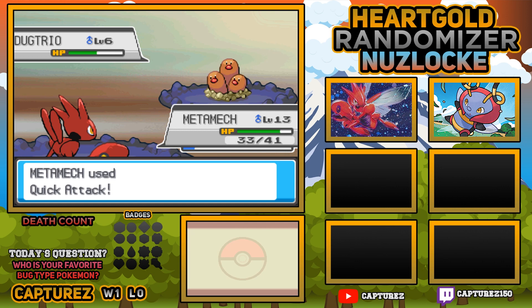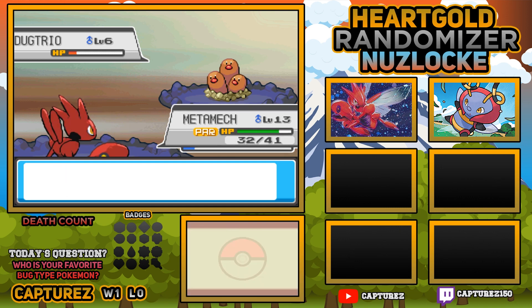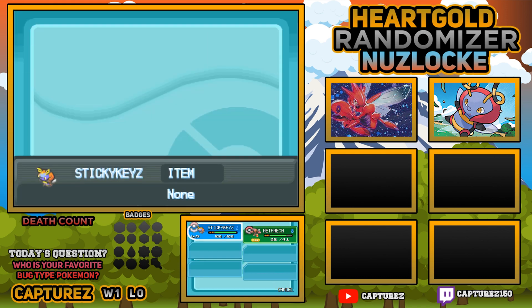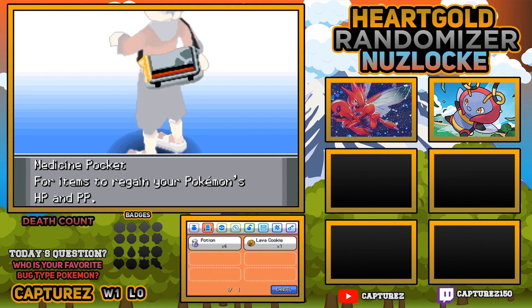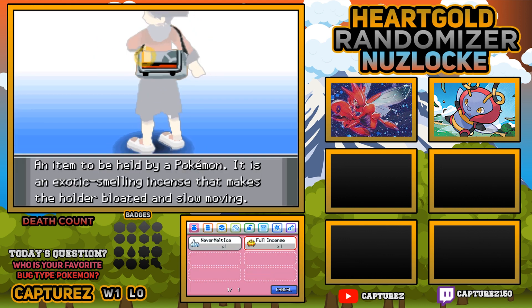There's a Dugtrio. Metamech's going to come in and use a Quick Attack - might get the one-hit KO, maybe not. Dugtrio just held on and it's got Tri-Attack too, which is going to be not very effective because of our typing, but still - it was able to get the Paralyze on us, which is a bit of a pain. We have defeated Scribe Zoe the Monk. I'm going to quickly swap Metamech to the front. I'm also going to have a look if we bought Paralyze Heals.